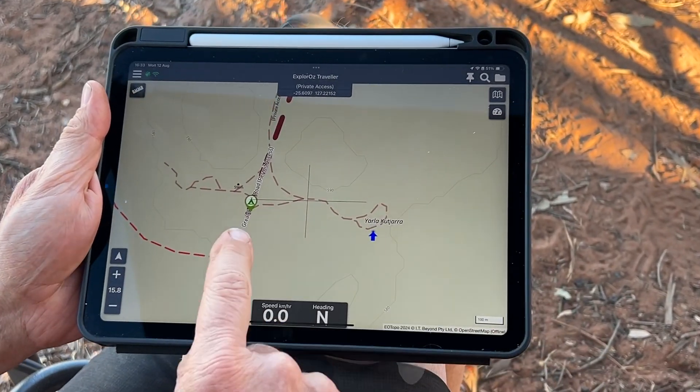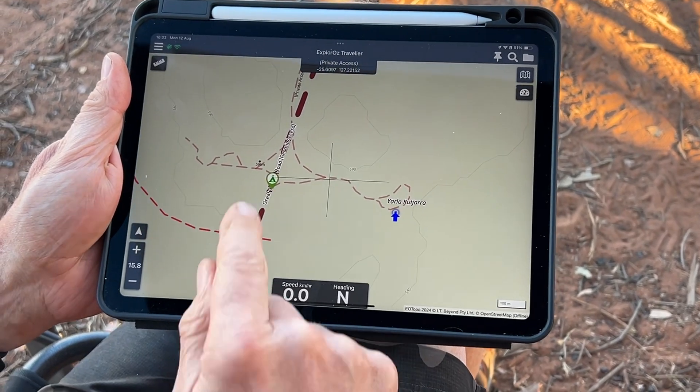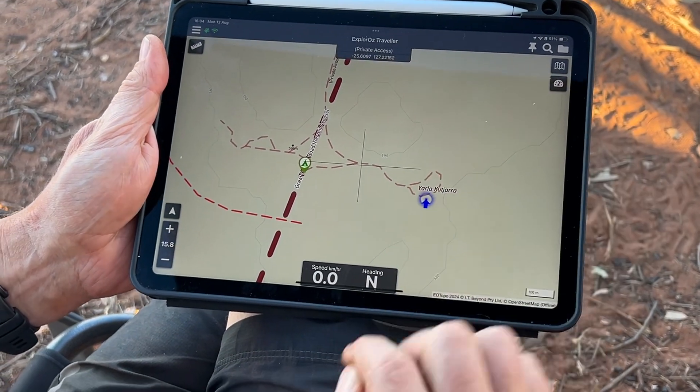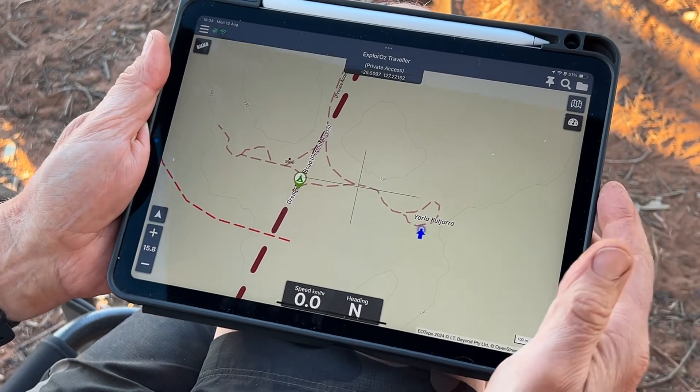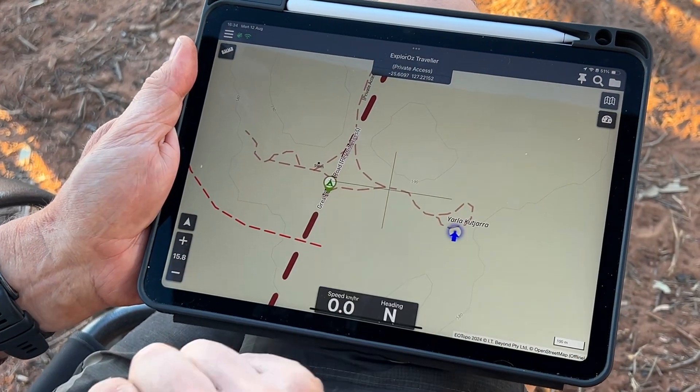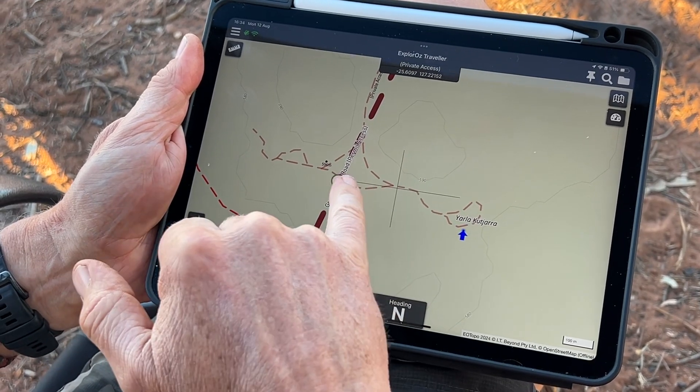We've come here to this great camp and someone's put the marker in the wrong spot. Realistically the marker should be closer to where we are over here. We're sitting in the camp, we're camped here. So obviously it's not out on the road — we need to move it to here.